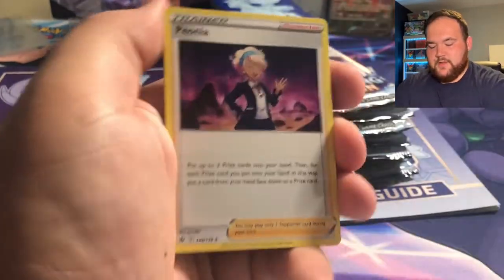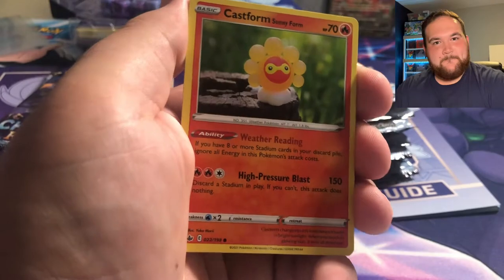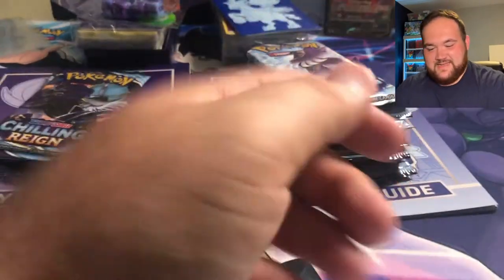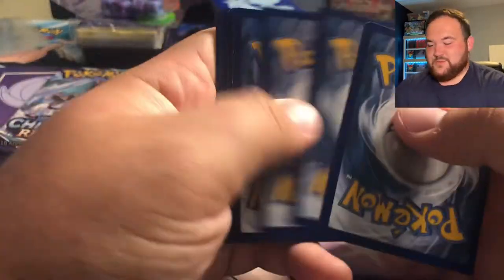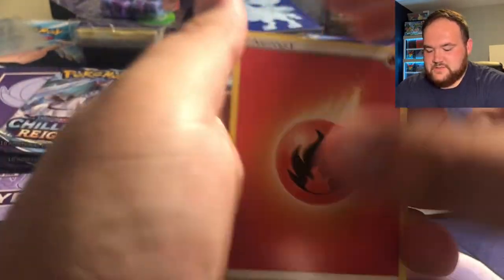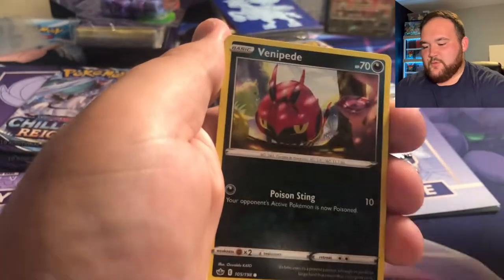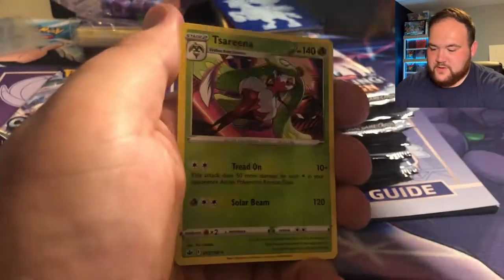I think that was four packs already, so this is our fifth pack. Code card for you. Have you enjoyed opening Chilling Reign or not? Let me know in the comments down below. Are you waiting until Evolving Skies comes out? I will be opening that next week, so keep an eye out. The quality control on these cards is terrible.